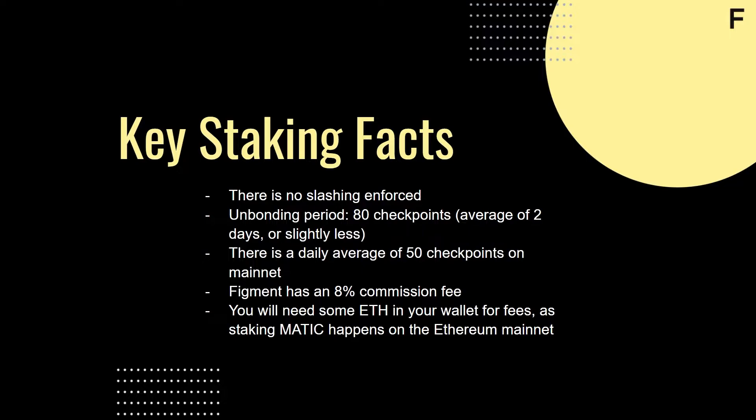Delegated tokens are locked while staked and take 80 checkpoints to become liquid once unbonded. Currently around 50 checkpoints occur in a day. Checkpoints can vary in time depending on ETH congestion, so this process can take a couple of days, so be aware of that when staking your tokens.